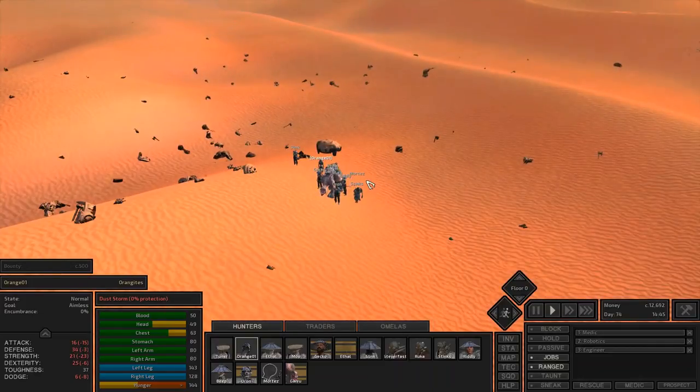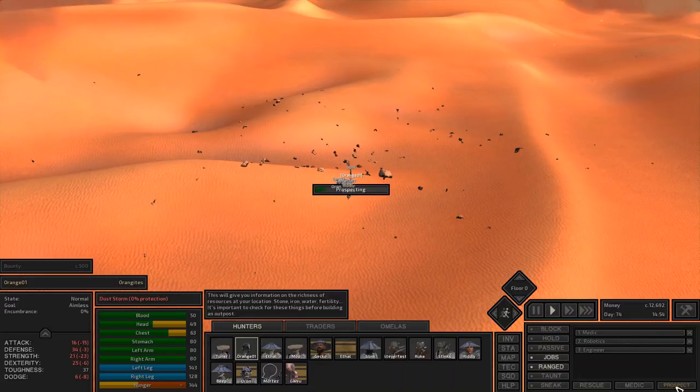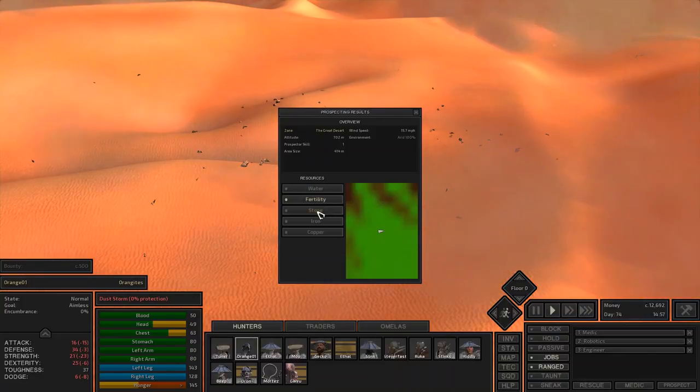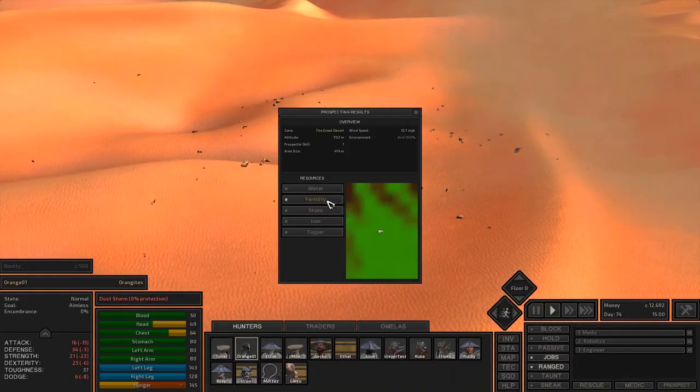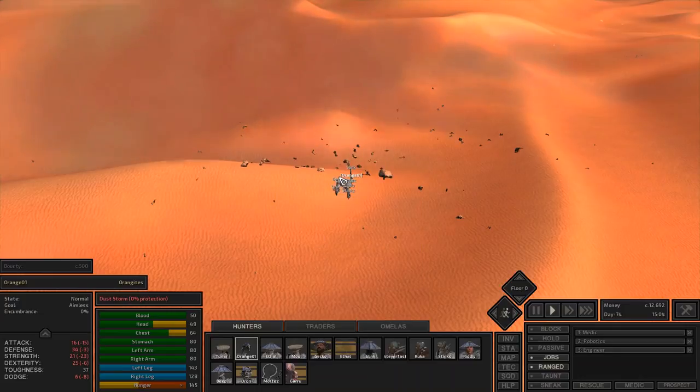Hey, Orange One here. So in this video I want to show you how to get a base set up. I found a decent spot right here, and I'll show you how I know it's a decent spot, as well as what I think are the bare essentials for getting a base started. So like I said in a previous video, you can do prospecting right here and it'll give you a decent idea of what the resources are like around you. We've got a fair amount of iron, some copper, and some stone, as well as pretty good fertility. It is the desert, so it's going to be low in water, but this spot is pretty nice.